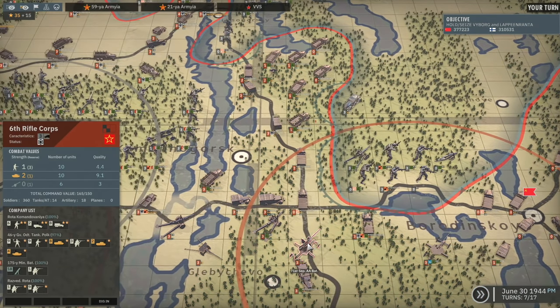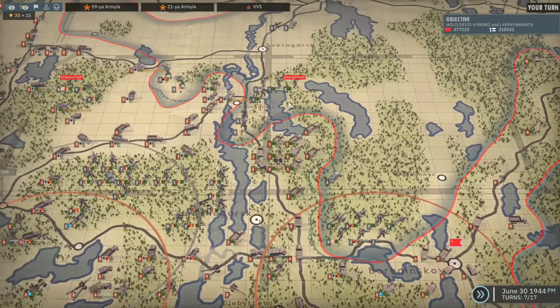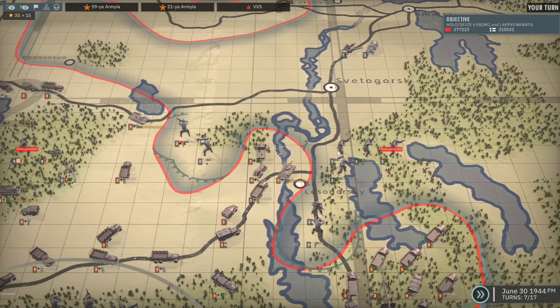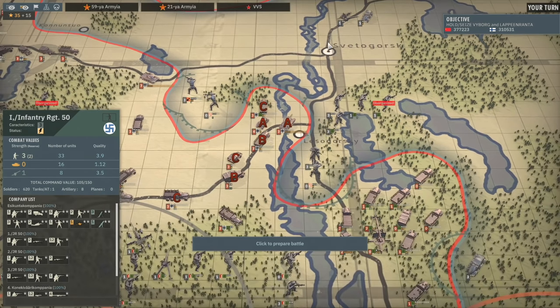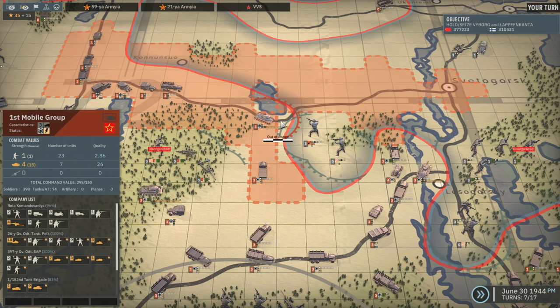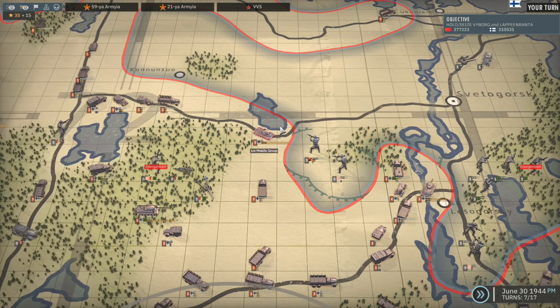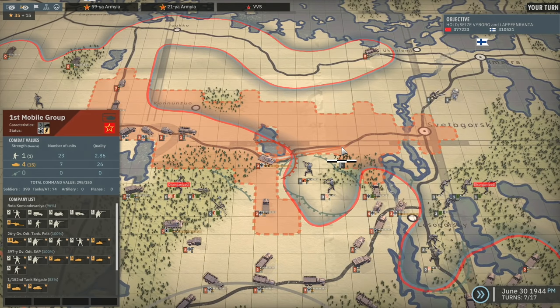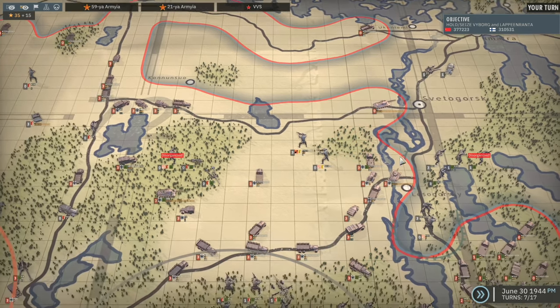We'll move up the AA all the way up here and I'll probably set them into AA stance next turn. I'm going to want to push through either the 1st Battalion of the Infantry Regiment 50 or the 2nd Battalion of the Infantry Regiment 30. I'll probably hit the 1st Battalion of Infantry Regiment 50 because that will push this unit down and then we can move up the road. Actually, it looks like I can just drive around the 3rd Battalion of IR61, which is probably an option - no need to fight if we don't have to.